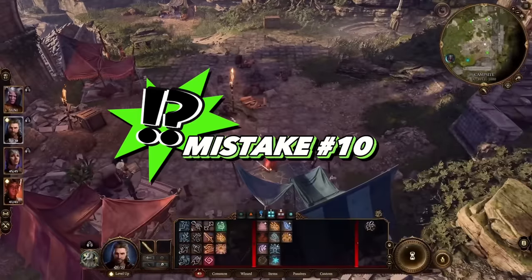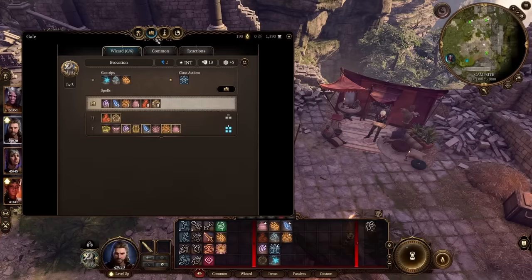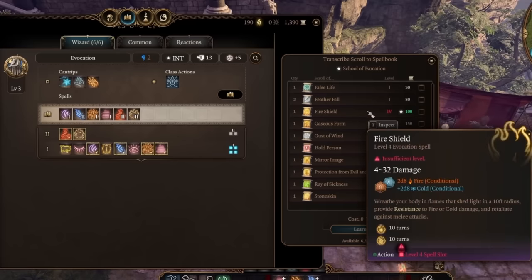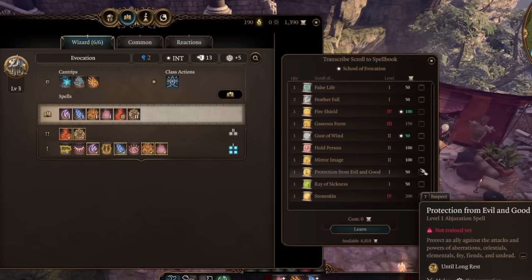The next one's a quick easy one: if you've got a wizard in the group like Gale, he can learn spells — kind of a big deal. Just come up to your spell book and click the learn spells button. Any scroll that you've found and have on you, you can go ahead and learn from. It does cost gold though — there is a gold cost for each spell you learn.